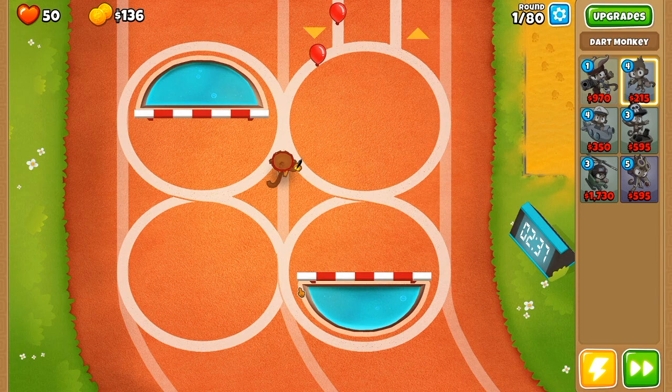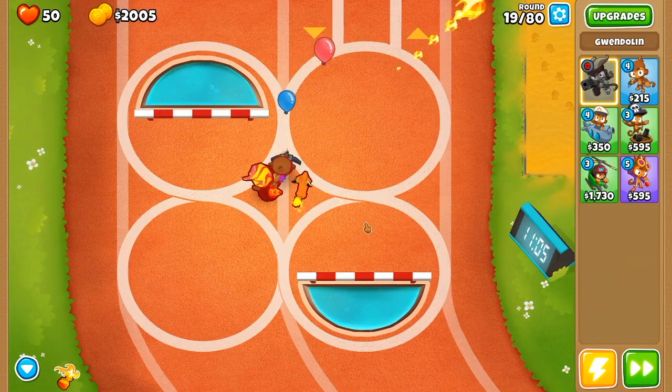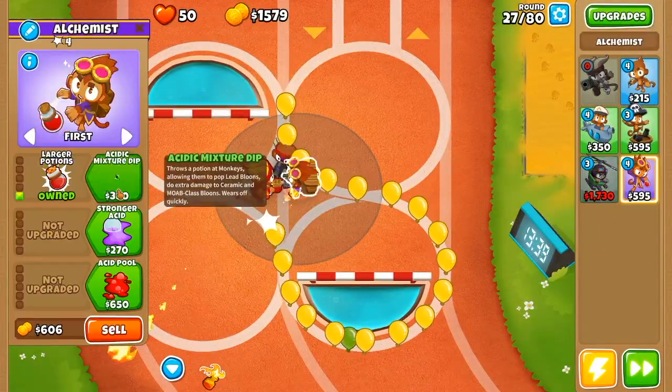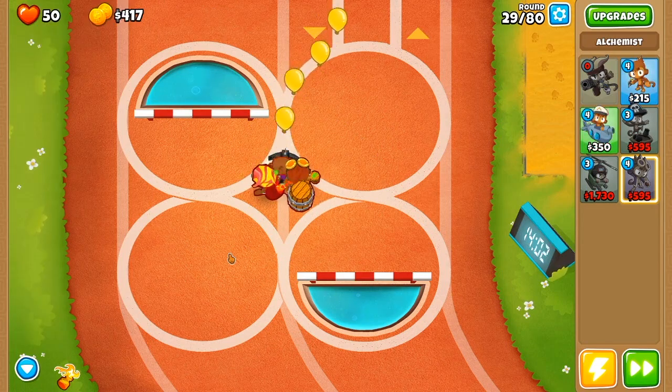On the first map, we are going to place a dart monkey in the center and upgrade it into a 0-2-3, and then we're going to save up for Gwendolyn. We are going to place Gwen in the center as well, and then upgrade our dart monkey into a 0-2-4. Next up, we are going to place an alchemist down right next to the other two towers and upgrade this guy into a 4-2-0.